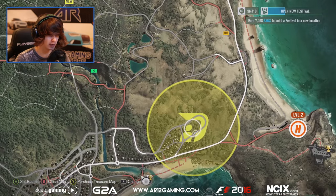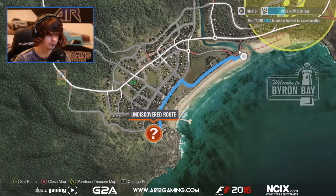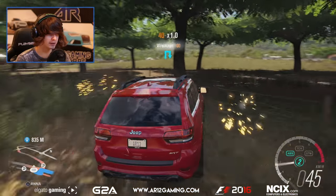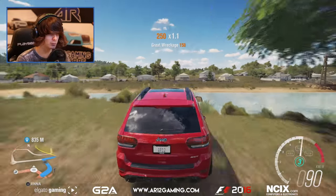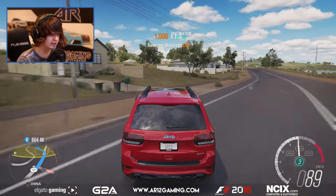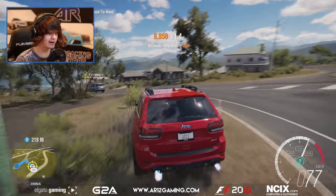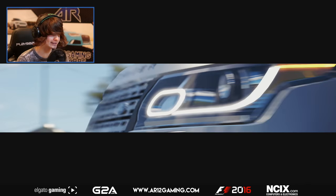It spawns us back down here. There's a new Drivatar over here — we can go scout them out. Since Drivatars help us so much in getting fans for our festivals, we should probably go do this. It will mean we get more fans from our races, which means we can expand our festival faster — that's my thinking at least. I am in this massive Jeep, so if this guy's in a supercar I am screwed. Here he is — it's Mechburg, more Forza team people! I got so lucky he's in a Range Rover. If he was in something different I would have been so screwed. Let's challenge Mechburg.